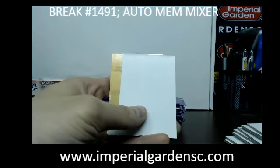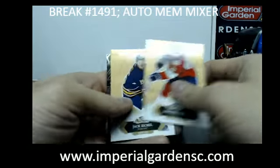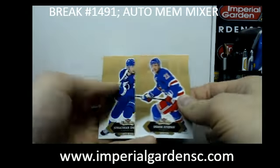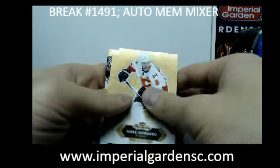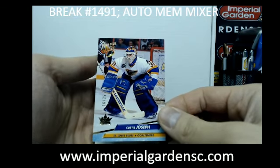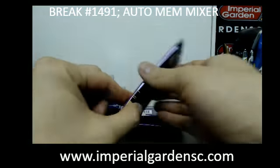We have a Row 0 of Jonathan Quick for the LA Kings. We have a Metal Universe of Austin Matthews going out to Toronto. And we have a Retro of Curtis Joseph for the St. Louis Blues.